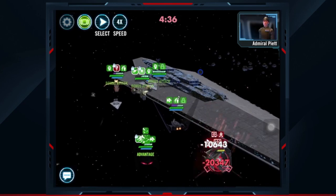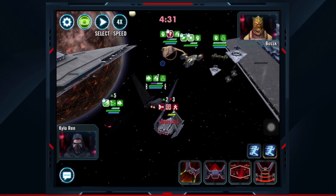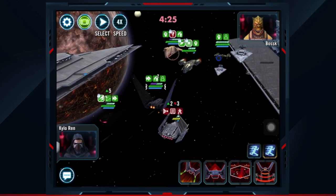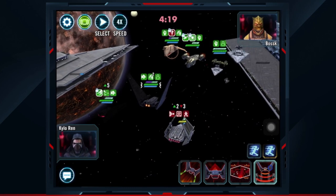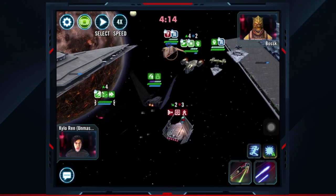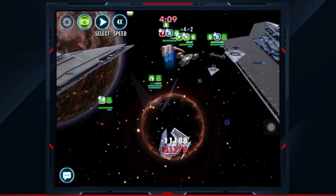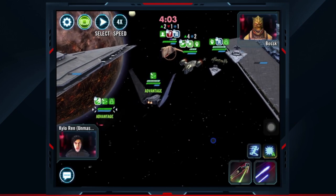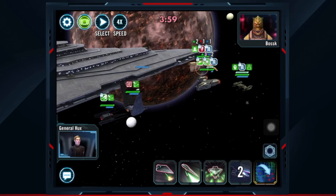We can see again we're about to apply our ability block, and the Xanadu Blood is going to take a turn after us. So if he calls the Houndstooth to assist, the Houndstooth will drop the ability block immediately — and there it is. Now we have to stun him, but we don't even have the chance. Houndstooth gets the taunt up and this counter just becomes much more difficult and much less reliable.